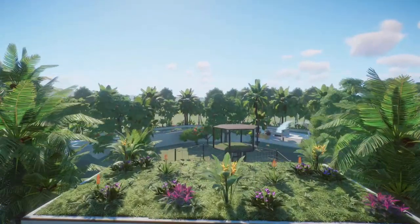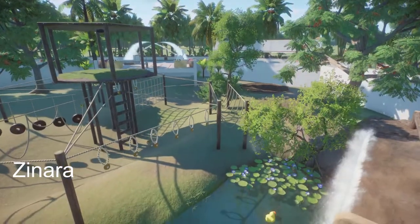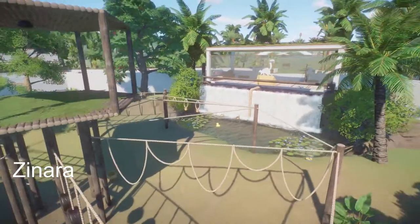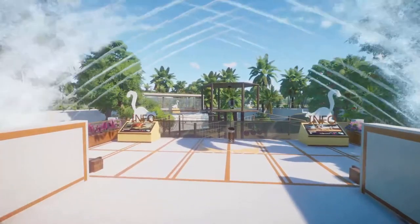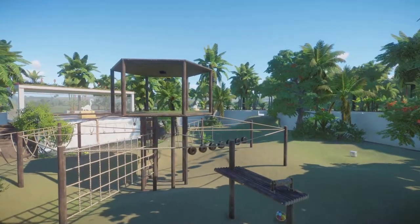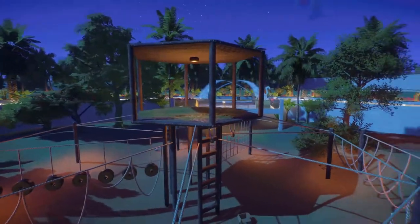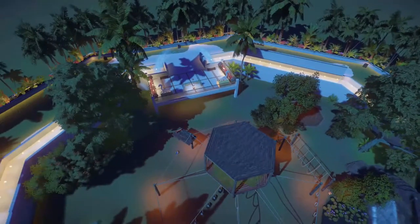Our next piece was made by Zanaris, called Modernis Kata. What a really beautiful piece this is — a very, really nice habitat. Thank you so much for bringing this to the community and sharing it with us.